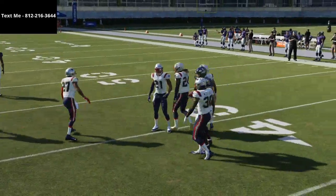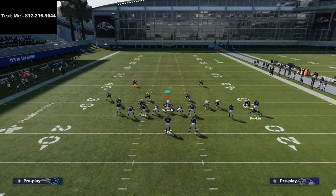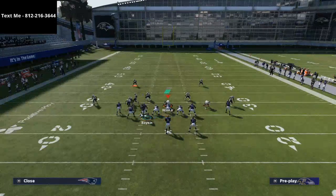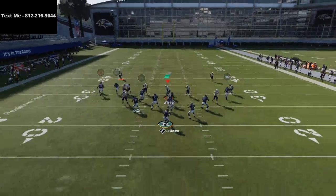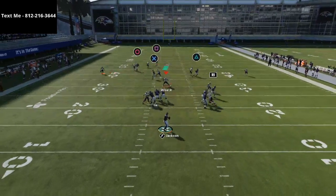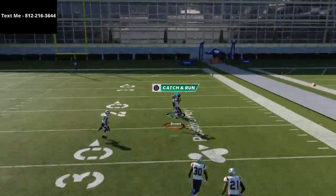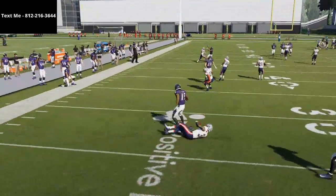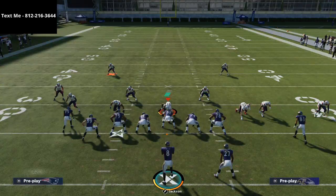Effectively, you can leave Boykin or put him on the streak. I would recommend motioning him over. If they take the safeties away, you can have two reads that will typically work really well for you. Lamar, because of his throw power, is not going to make this throw as effective as it could be — I need to probably bullet it. But let me show you quickly. Again, this is primarily man-to-man defense; we're not really looking at zone right now.